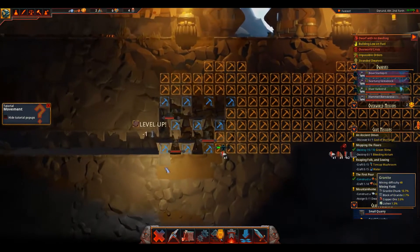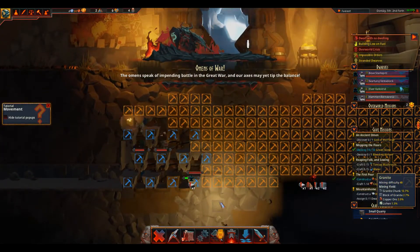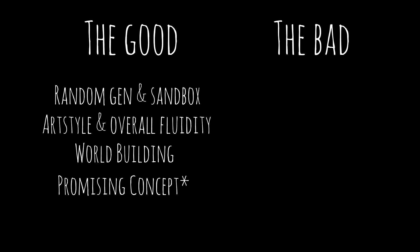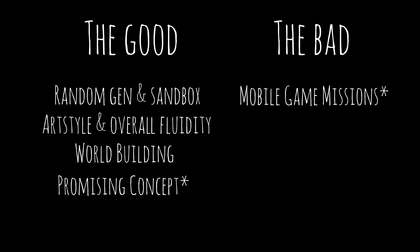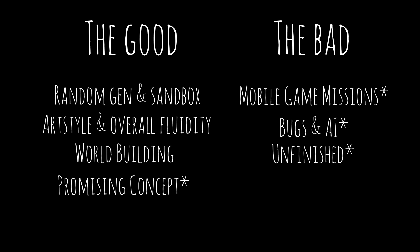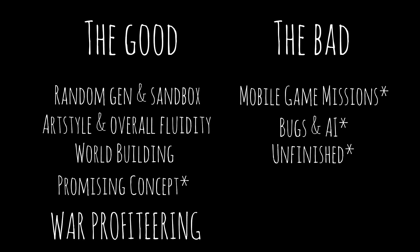Let's move on to something more comprehensible: pros and cons. On the pros side: random generation and sandbox, art style and overall fluidity of the game, world building, and a promising concept. On the other side, we have mobile game-like missions, bugs and AI — I'm looking at you, elevator — and the unfinished state of the game. All these points with asterisks are here to signify that they are likely subject to change and should therefore be taken with a grain of salt.